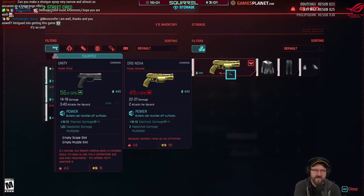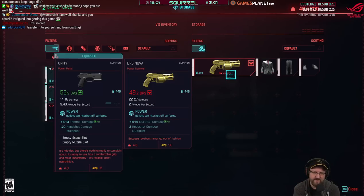Look at that — the pistol on the left does 10 to 13 thermal damage and the one on the right does 16 to 19 electrical damage. So you might be tempted to just use the pistol on the left, but if you know that the enemies are vulnerable to electricity, you could switch to the right and do way more DPS.